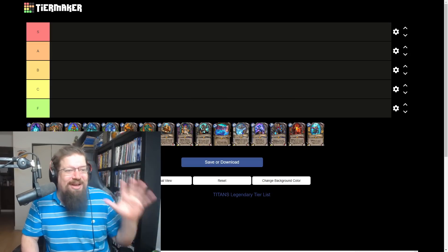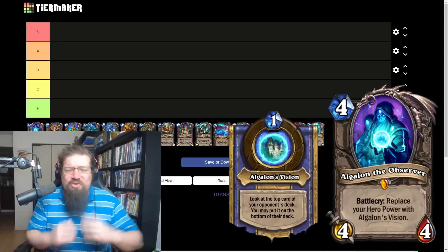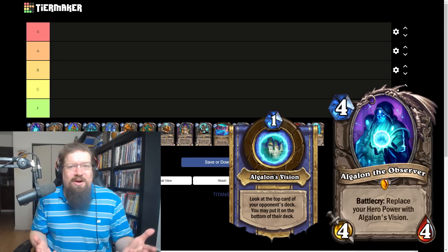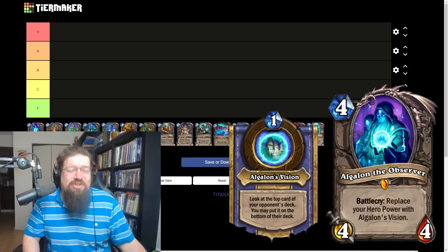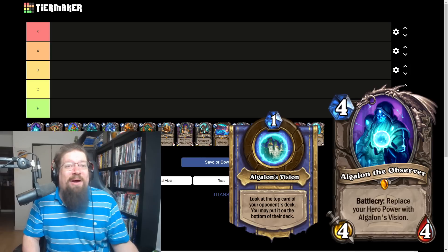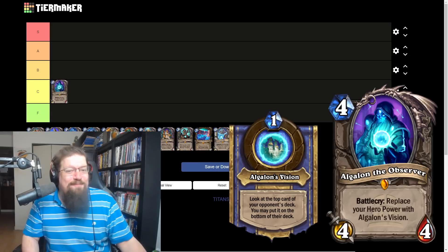Starting off with the tier list, we have Algalon the Observer — the neutral legendary four mana four-four. Battle cry: replace your hero power with Algalon's Vision, a one-mana hero power where you see what card your opponent's going to draw and can decide to throw it to the bottom of their deck. Very slow, and you lose your original hero power which can be relevant. I think it's a fun option but not very competitive — I'm giving it a C.